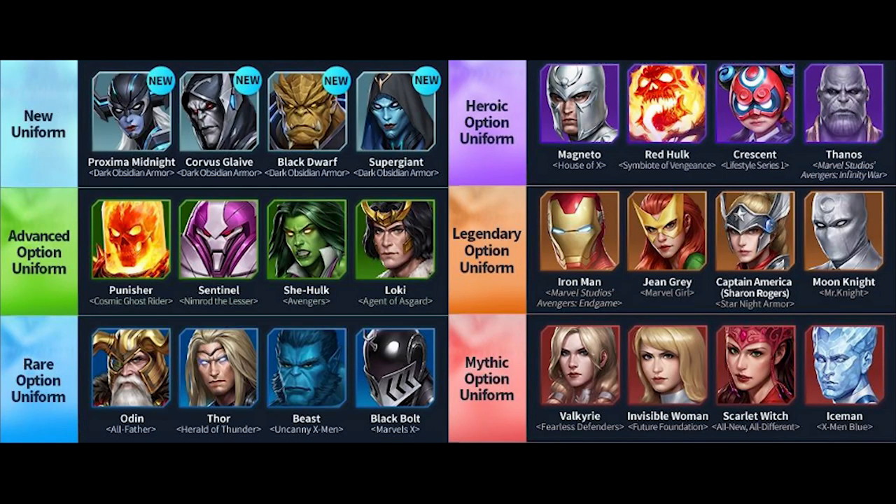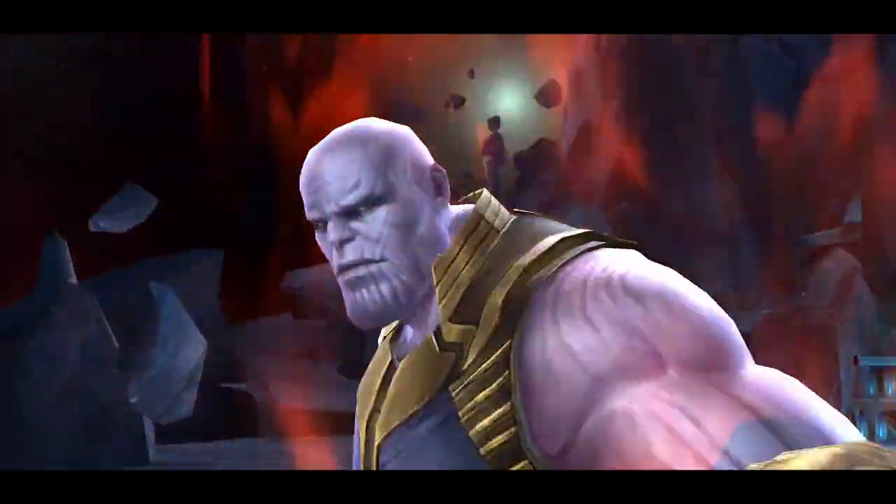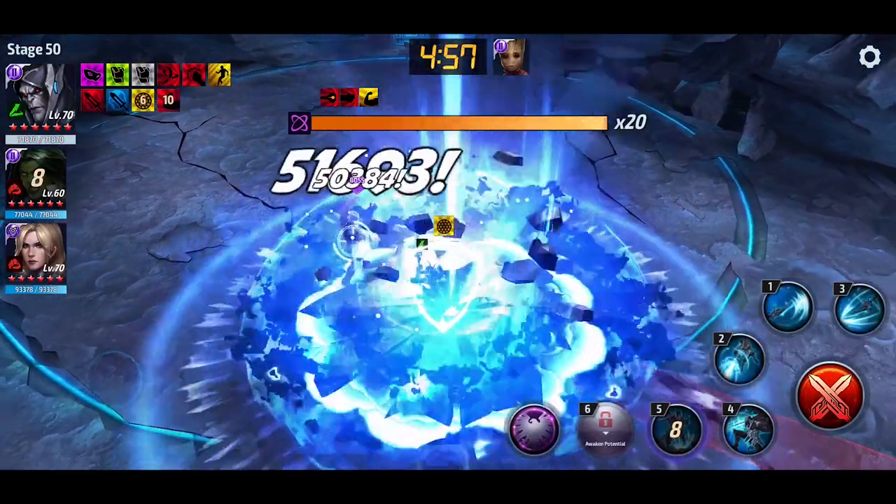Oh and before I start, this is what the uniform options look like. Most of them are not really that great — they're kind of expensive or outdated. Anyway, uniform options aside, the first test I did was with Corvus's new uniform, which turns him from a universal type into speed type.